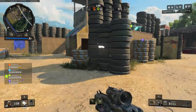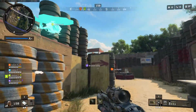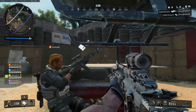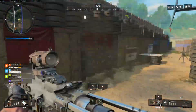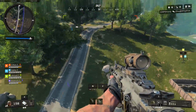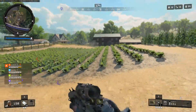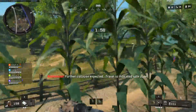You boys need a ride? There's a wall — the wall's coming, I'm in it. Where are these guys? Get in, boys! I'm in. Oh my god, that didn't kill me. There's people west. A plunder gun. Further collapse expected — travel to indicated safe zone.